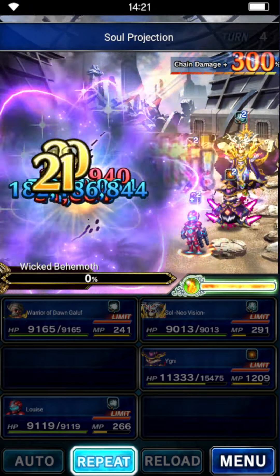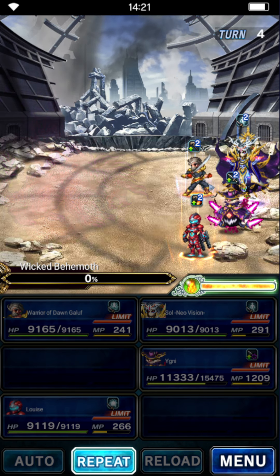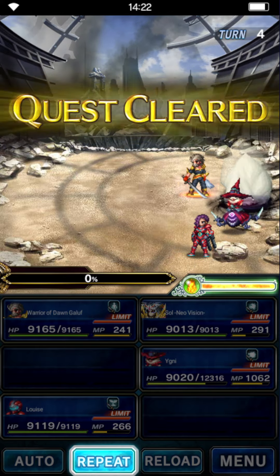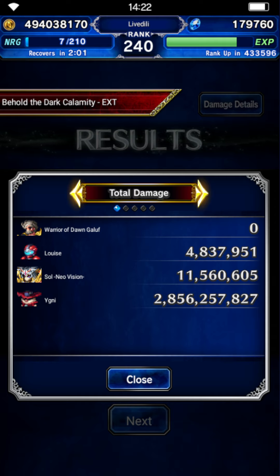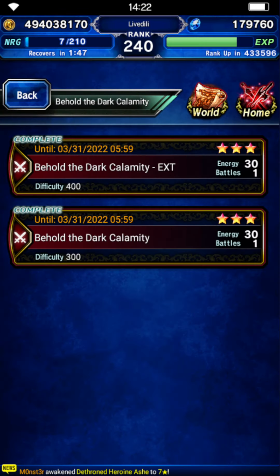So Behemoth has about 2.1 billion HP. Let's check out how much damage Yegni dealt — spoiler, he did all the work. Yeah, Yegni did the trick. Sol didn't contribute at all, basically. That is it, pretty much. Another budget run in the bag. Thank you all for watching — we'll be seeing each other later today. Bye-bye.